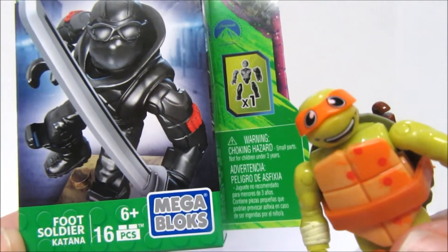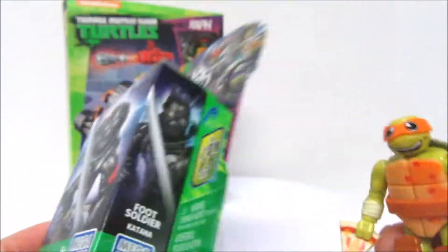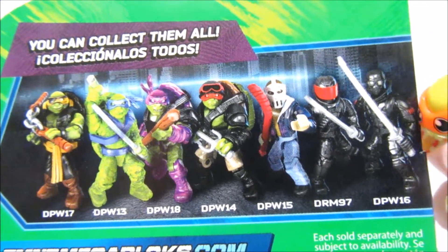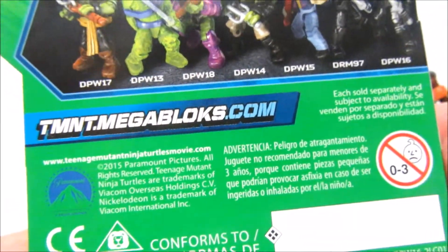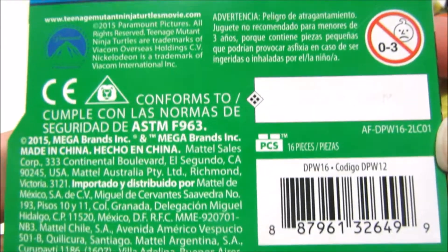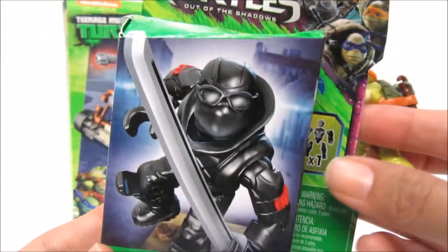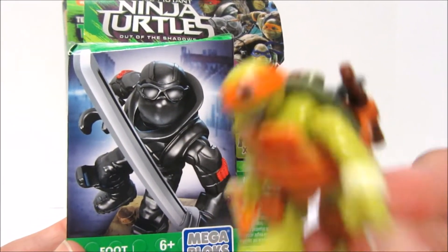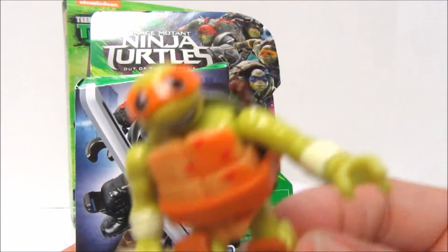Sixteen pieces? It's just one guy! Warning, choking hazard — not for soldiers under three. It says here six plus. You can collect them all. What's up with me over there? I've got like an eye patch — what in the world has happened? tmnt.megablocks.com. Sold separately. Foot Soldier Katana — it kind of sounds like a girl's name, katana. You know what a katana is? The weapon — that sword's a katana. I have nunchucks. Let's get ready to open them up.